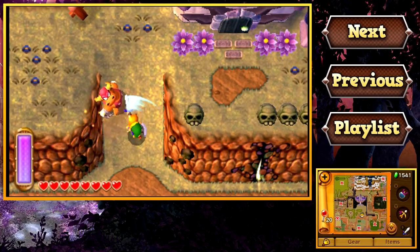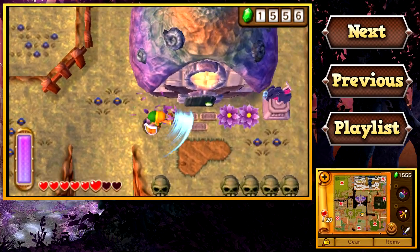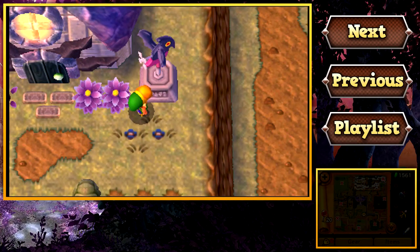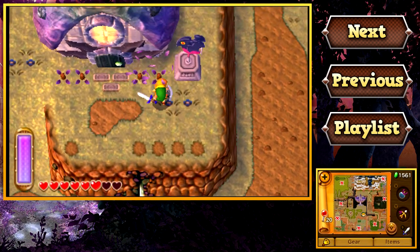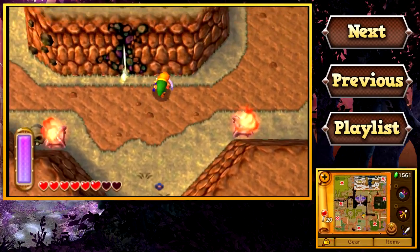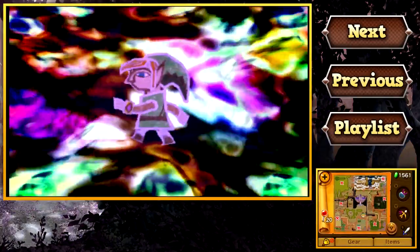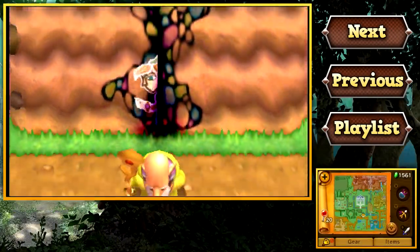Wait, before we do that, I want to activate the save location near Link's house in Lorule — or, well, what would be Link's house if we were in Hyrule. In Lorule, this is actually called the vacant house. We can actually still use Irene's Broom in Lorule, which is why I'm going out of my way to activate these save locations. Anyways, let's travel back to Hyrule and get ourselves that piece of heart.